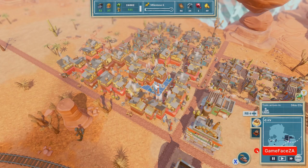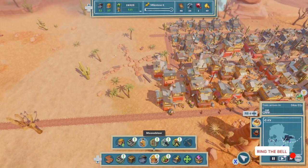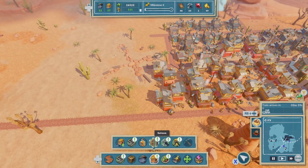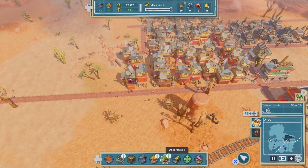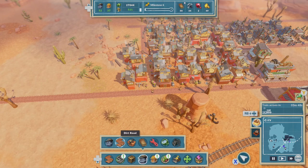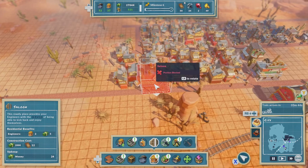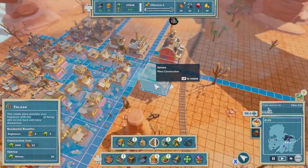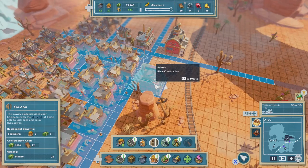All right, let's get into the video. We want to start expanding the production. There's a saloon — I believe this is a need for the engineers. These guys want shops and things, and they also want a saloon, which I assume they're using from the gin or the booze that we're making.